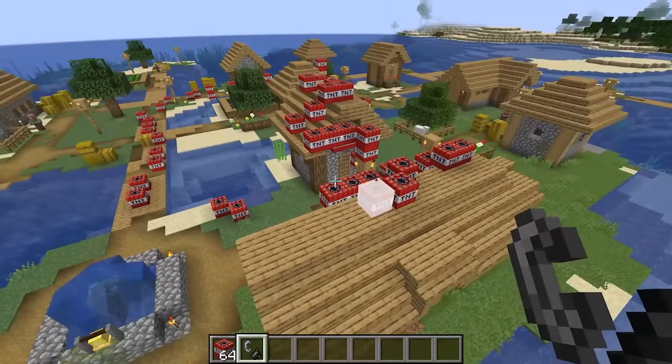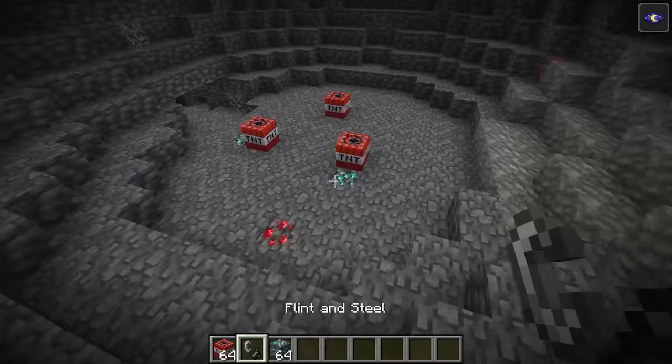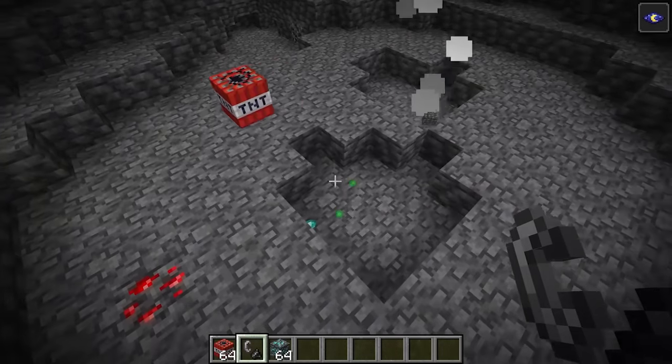As of Minecraft 1.19, TNT is a lot more useful. In 1.19, if ores are blown up by TNT, they will now drop experience points, which is just awesome.